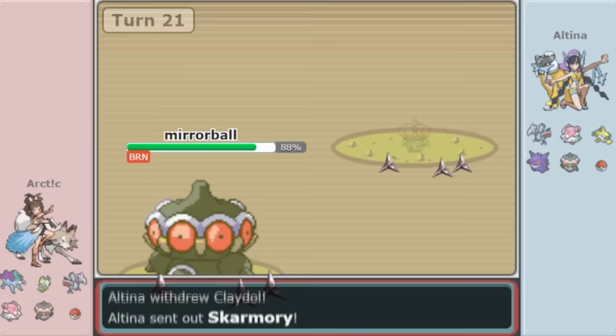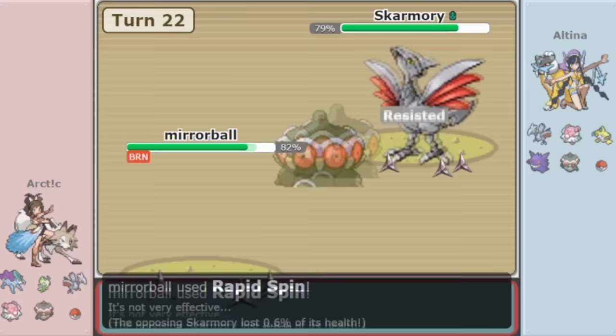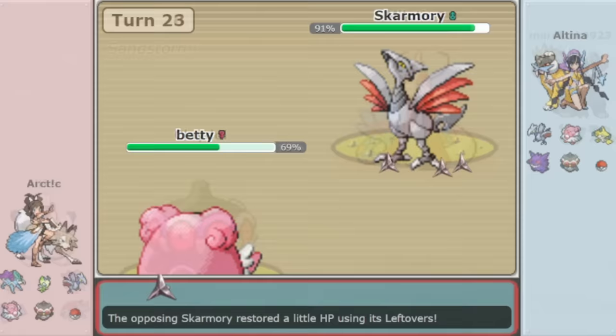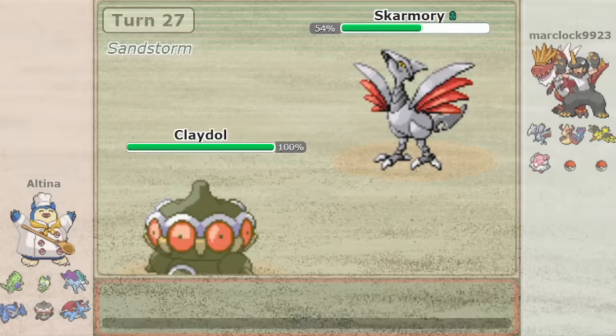Claydol is a fundamentally excellent Pokémon with both Rapid Spin and Explosion, sand immunity, great defensive typing, the ability to soft-check many threats, and provide so much defensive utility. It can even apply offense sometimes thanks to Explosion and fast Adamant-boosted Earthquakes. Not to mention Levitate, which is one of the best abilities in Gen 3. The Claydol Renaissance is one of the most significant developments in the modern metagame, for sure.